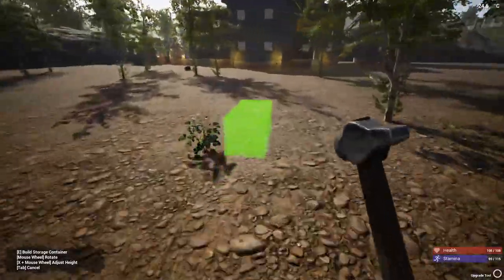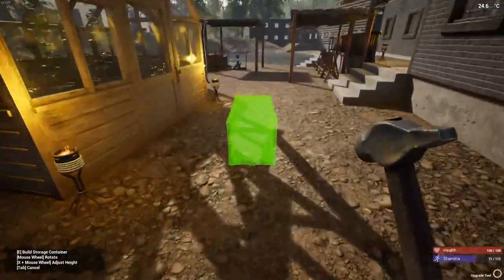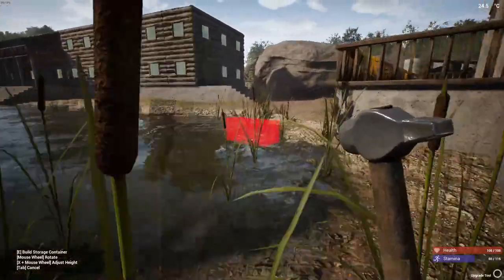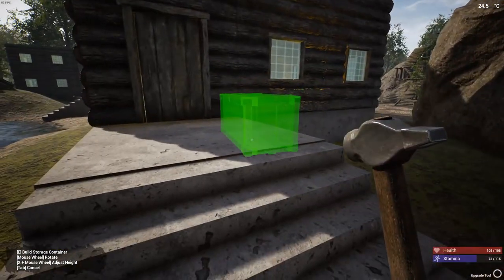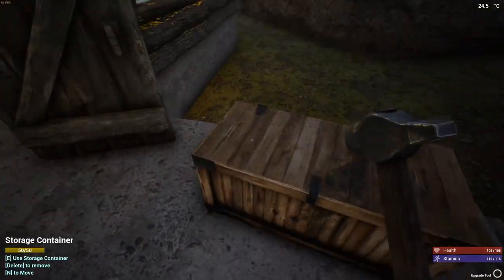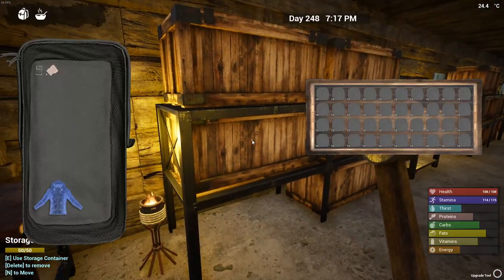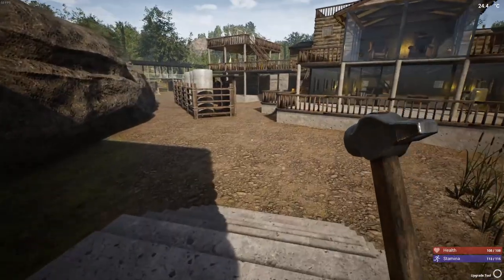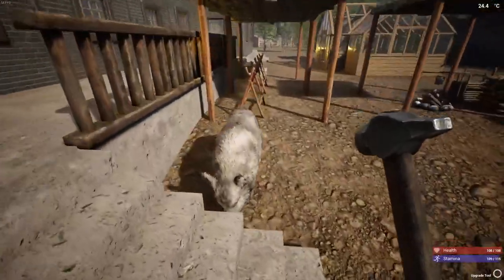I've used up most of the clay nodes near my base, and even with nine extractors set up between the two sites — with aluminum over here and cobalt on the other side — I still don't get a lot of clay from them. We definitely have to go further and further out to find this stuff. I saved the game after making all the concrete and before doing the upgrades.